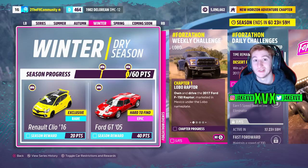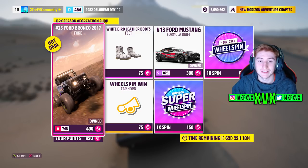The third week is January the 19th. You can get the fourth new car of this month, the Renault Clio from 2016, and then the 2005 Ford GT is available for 40 points. The Forzathon shop for that third week has the Ford Bronco, the Ford Mustang Formula Drift, the wheel spin wind car horn, and some white bird leather boots. Here are some of the challenges on that third week.